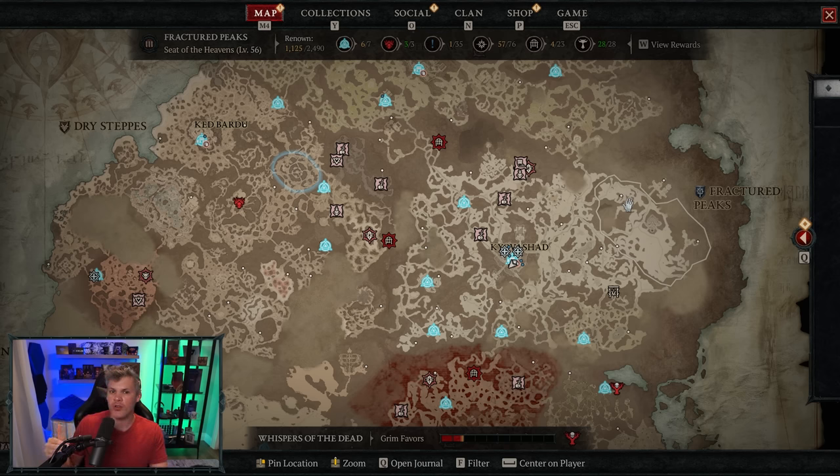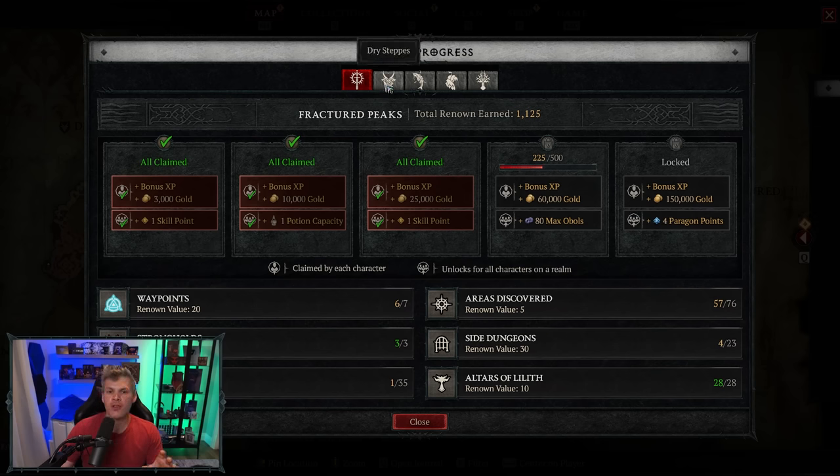If you hover your mouse over Fractured Peaks, for example, you'll notice at the top bar I have collected 1,125 out of 2,490 Renown. You'll see I have six out of seven waypoints, I've cleared three enemy strongholds, done one of the 35 side quests — which I know is ironic given the intro — completed a couple of dungeons, and collected all the Altars of Lilith. Every single one of these tasks adds to that total Renown meter.